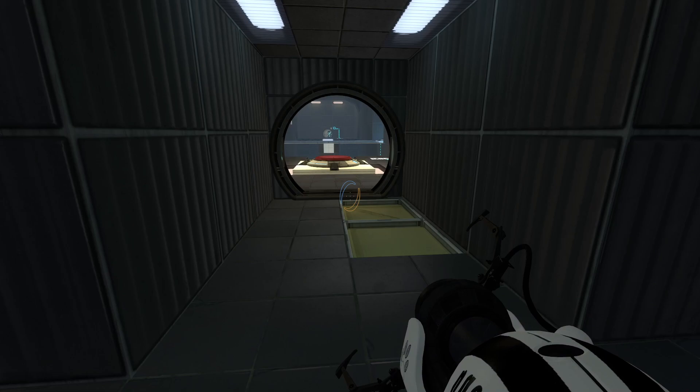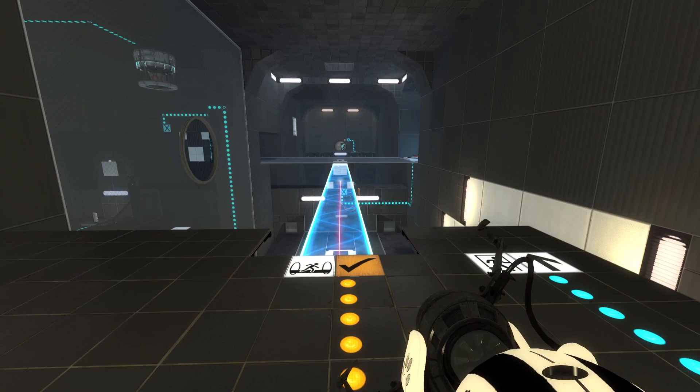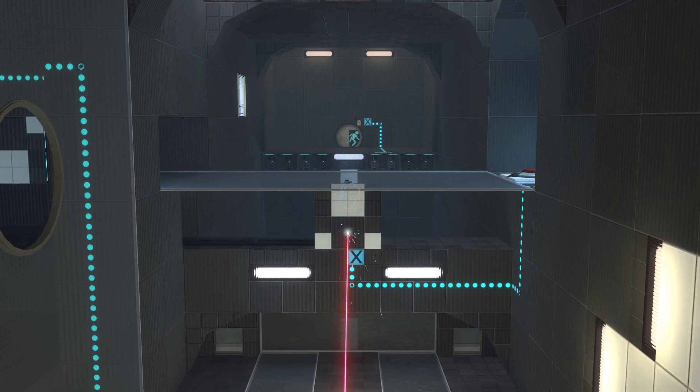Immediately as we enter the room we are greeted with a science button — a button that we shall stand on for scientific purposes. That button gives us a light bridge that goes over towards our exit directly in front of us. However, the light bridge doesn't actually appear to go half the way there. There's also a laser blower.